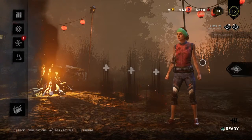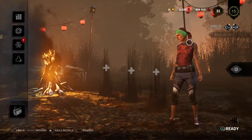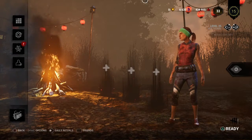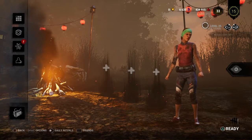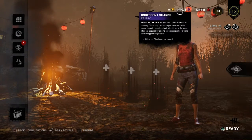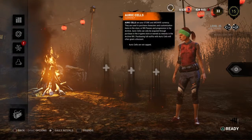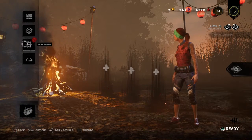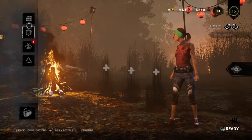Basically, you can level up your survivor — I'm level 25 but the highest is level 50. You use Blood Points to level up your character and get perks. Blood Points are free; you just gotta play well in a match. Then there are Auric Cells, which cost money — you can buy those in the store.